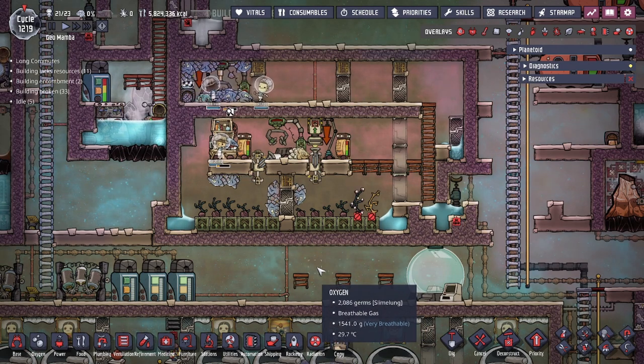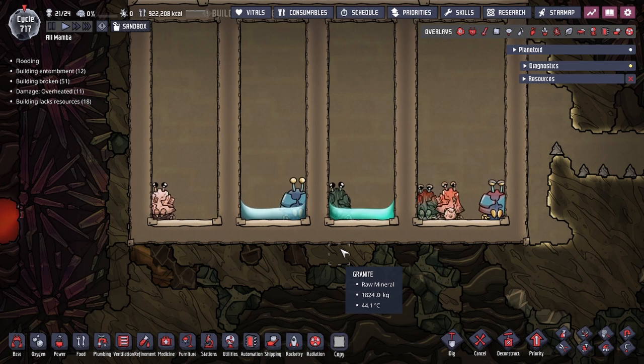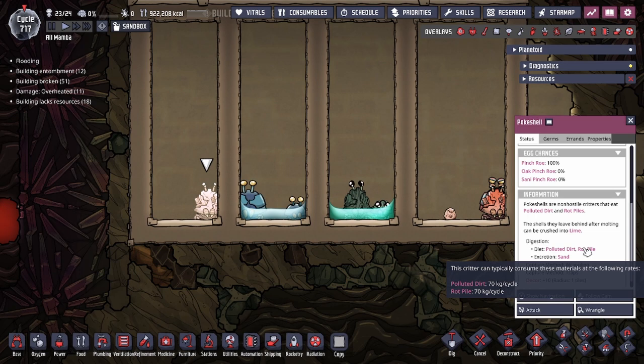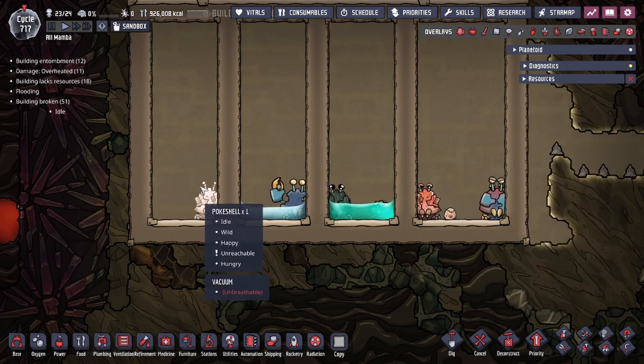Now let's get into the new critters. The Poke Shell had one change: the amount consumed per cycle was cut from 140 kilograms down to 70 kilograms — a good change, as it means we have to feed them less when tamed.